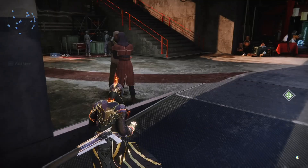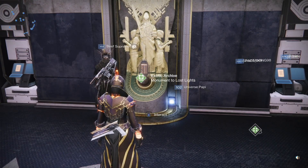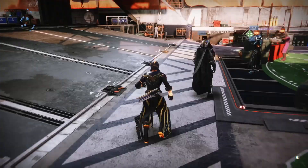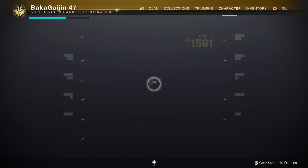On the heels of walking you through the exotic weapon kiosk at the Exotic Archive at the Tower — the Monument to Lost Lights — what I wanted to do today is pull out my personal favorite of each weapon type available in that kiosk and actually show you what they look like in action. I'll do a quick cut because I didn't want to offload all of my other important gear.